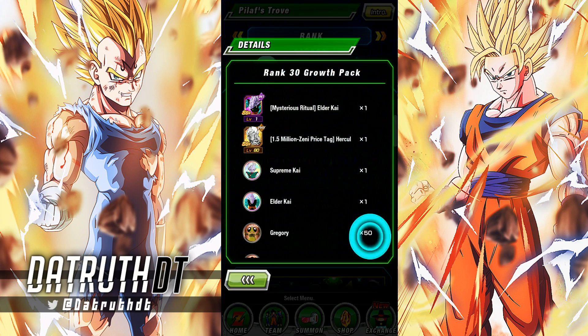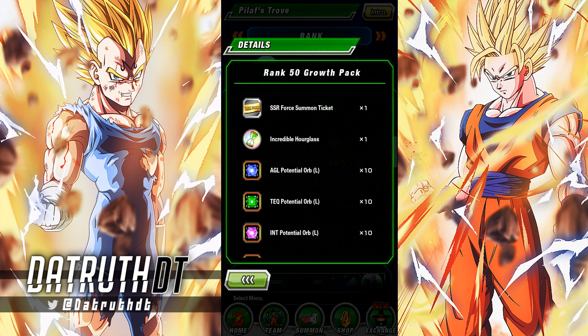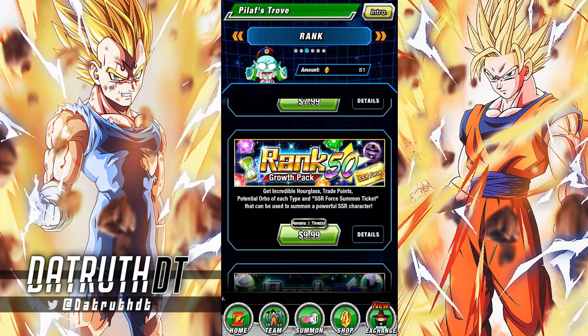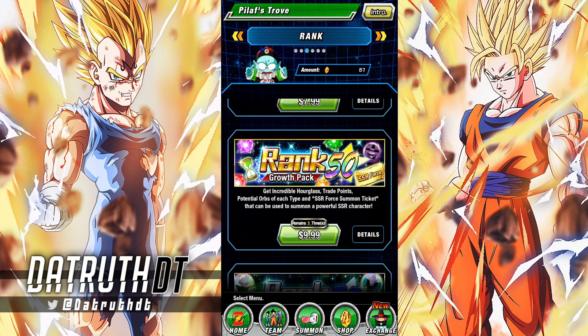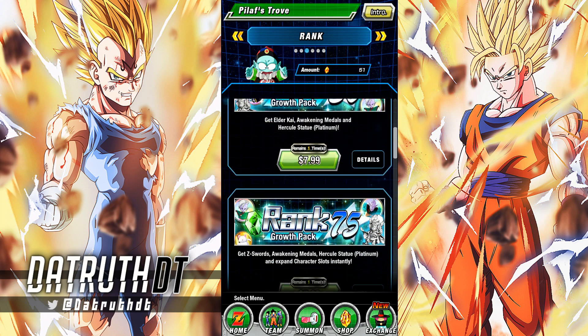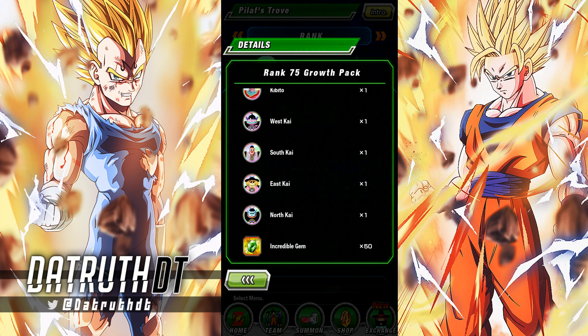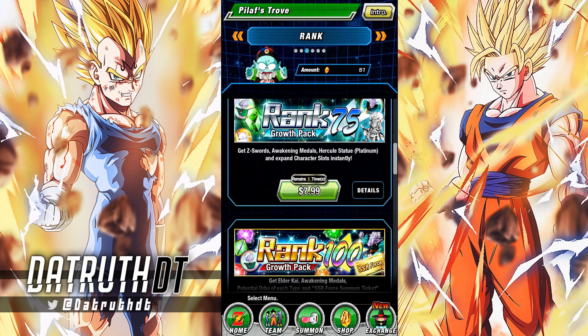The rank 20 pack and zenny — we're going to skip that one. The rank 20 pack is kind of weak. Rank 30 pack you get a Kai which is cool, but again that's weak — we're skipping that. The rank 50 pack: orbs, another SSR Force ticket, and some orbs — not bad. Orbs are always good. We'll go ahead and grab that. The rank 75 pack gives character slots and 50 gems — I like the character slots, that's nice, but I'm going to skip it.